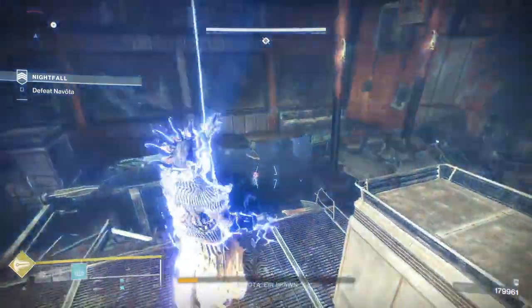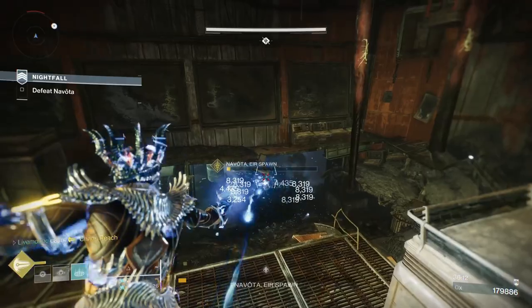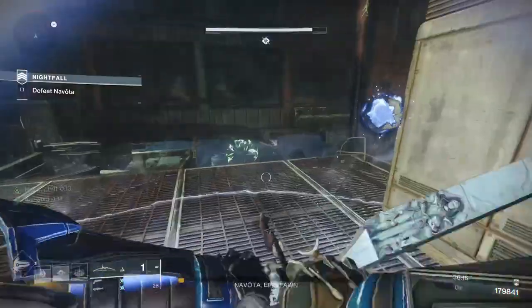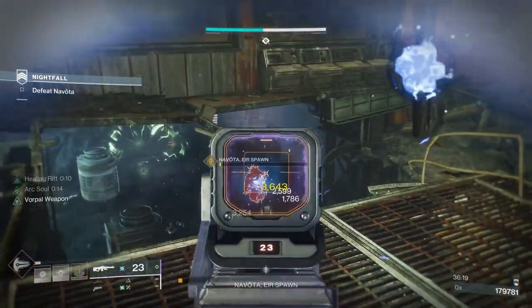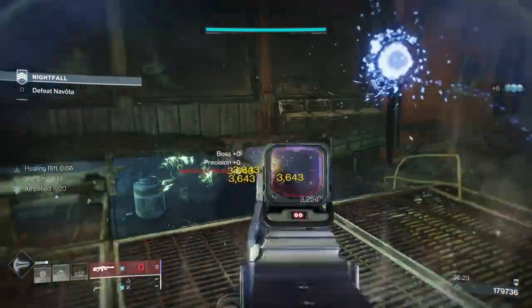We've got Navota. What should happen here — we should be able to kill her. I'll put my rift down at some point, stick my super on, you see the super just chewing away at her. Not got much left — stick the rift down, hit her a couple more times, then use my last bunch of heavy. And there we go.